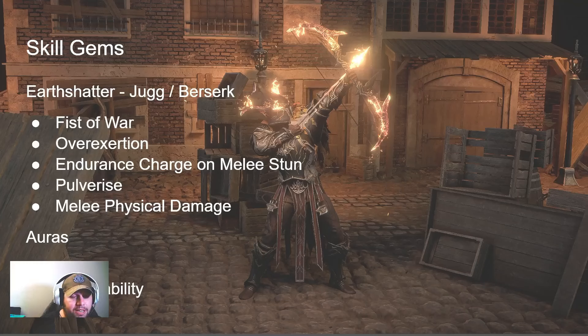For Earth Shatter, virtually everyone on both sides had the same gems: Fist of War, Overexertion, Endurance Charge or Melee Stun, Pulverize, and Melee Physical Damage. That's it - no changes, no swap-ins, nothing. Just those on their main five or six-link depending on how you're going.